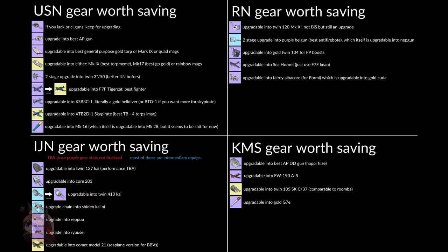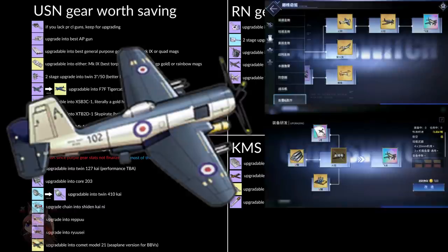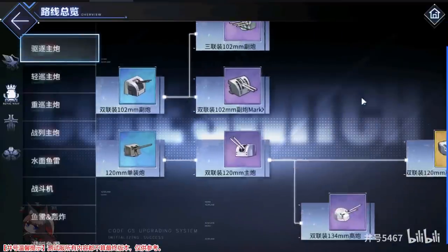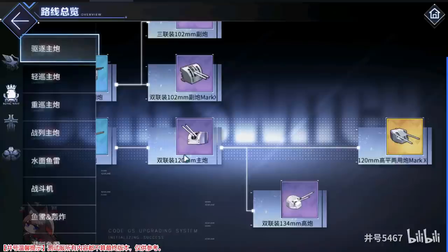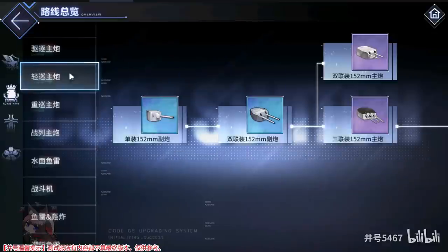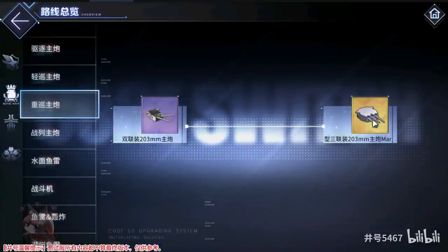So here is all the gear you want to be on the lookout for if you want to level it up. The one addition not on the list I'd add: go pick up a Blackburn Firebrand from the Core Data Shop, because you'll need one to get that rainbow torpedo bomber. These are the equipment pieces you should save and that will get you into the powerful new gear through the tech tree.